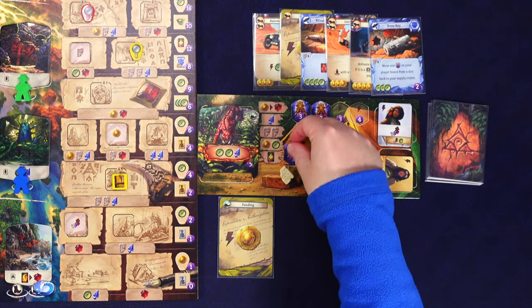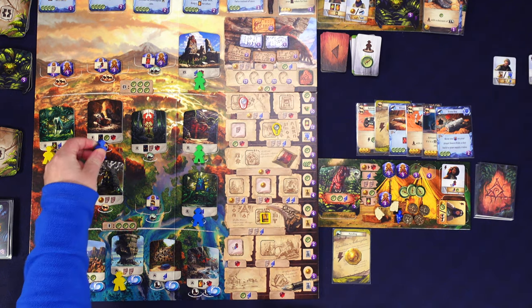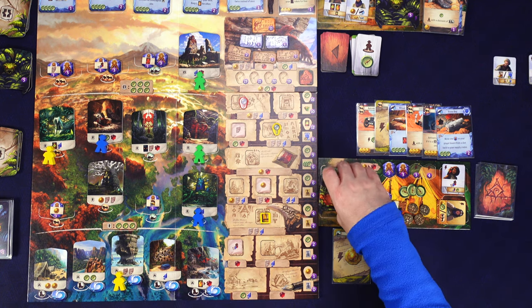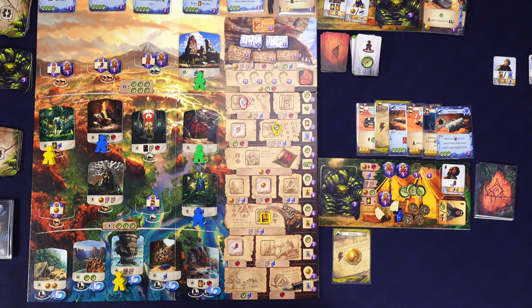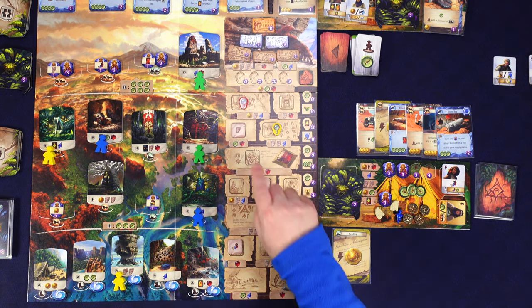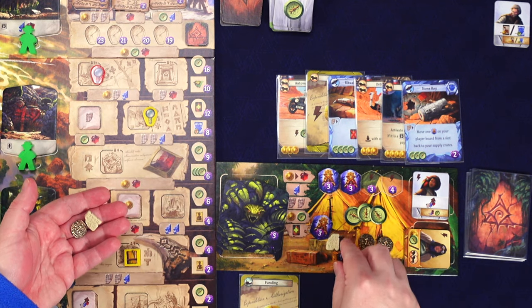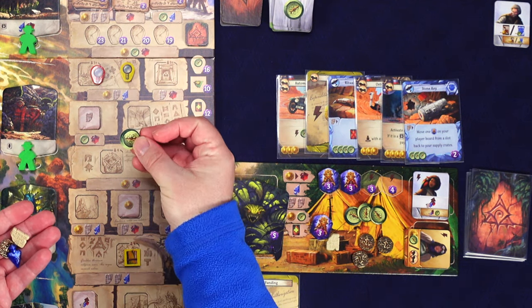The rival goes to a place with a compass, taking the topmost. I have no more workers, so my only real hope is research or purchasing. If I go up on the research track I'll gain another compass - giving me four - which might allow me to buy something and bump up one more time. I need a gem though. I pay one coin, one gem, and one resource to move up the magnifying glass track, gaining my fourth compass.